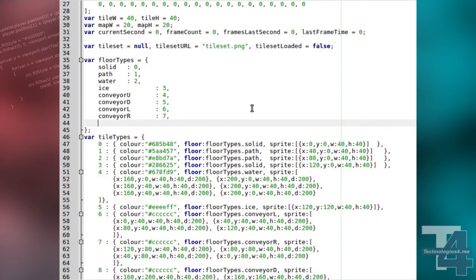First, we'll create a new floor type, grass, and change the grass tile type's entry to this floor type.